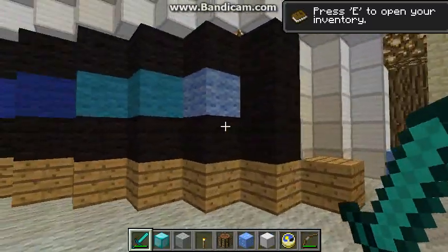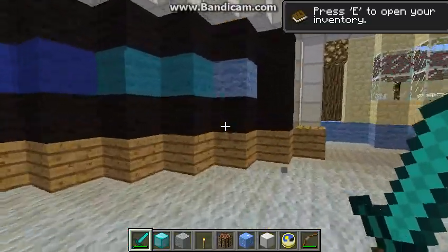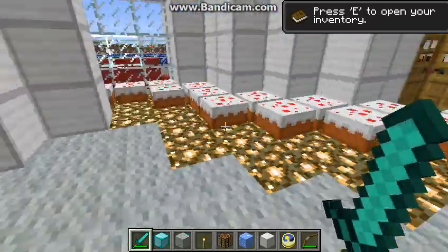On the southeast wing upper floor, we have a TV room — first of all, a massive TV. Must be a rather nice house to be in. And just some little couches or such; you'll notice I use slabs as couches very frequently throughout here.